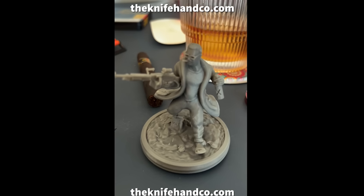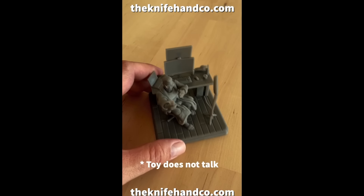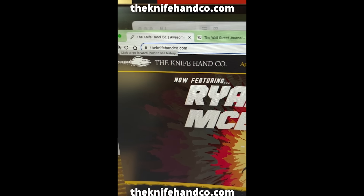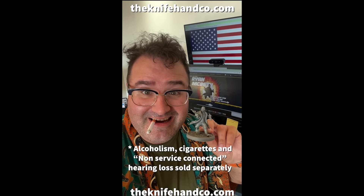I'm so bored! Christ on crutches with a permanent profile! That's because you have the wrong toys — you need a Ryan McBeth inaction figure from the Knife Hand Company! That's right, Ryan McBeth inaction figures go everywhere! Put them on your desk, your Crocs, your keychain! You can even ask Ryan for advice! Trading cards — you get a free trading card in every box! Now that's Ryan-rific! So come on down to the Knife Hand Company and get your inaction figure today! Alcoholism, cigarettes, and non-service-connected hearing loss sold separately.